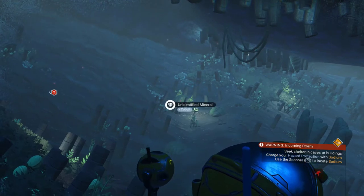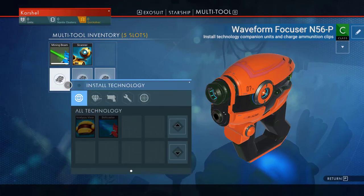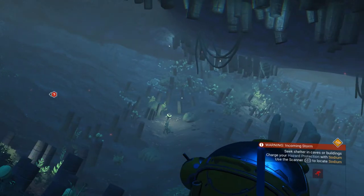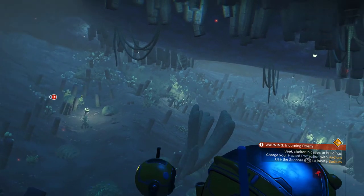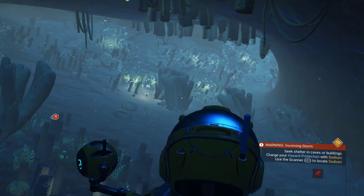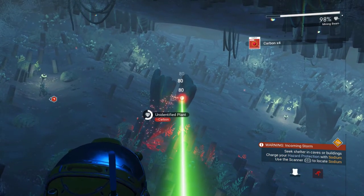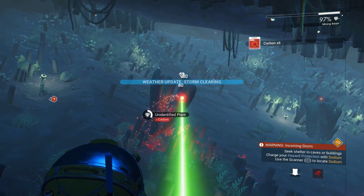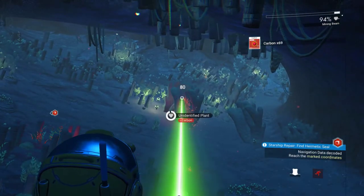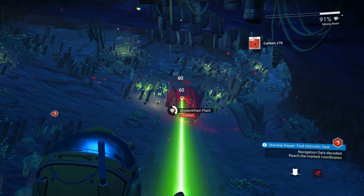Luckily, it was short-lived, so I'm going to hopefully be able to get out of here once the storm passes. One of the things I'm going to need is my scanner — or my visor, as they're now calling it — to be able to find my ship and scan for things like this toxic plant. While I'm down here, if I can get hold of the materials to fix it, and there's carbon, because that's what it's going to take, then I might as well do it now. If you don't do it at this point in the game, as soon as you get the Hermetic Seal, the next thing they'll have you do is fix the visor. So I'm shuffling the order a little bit, but not by much.